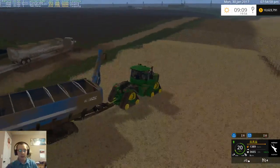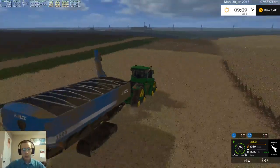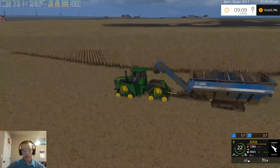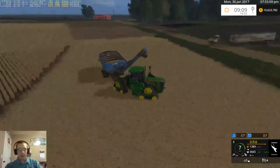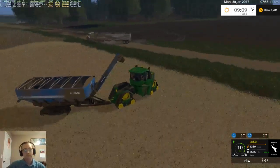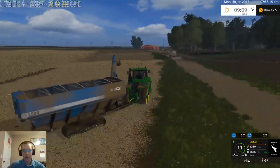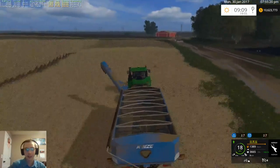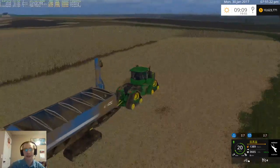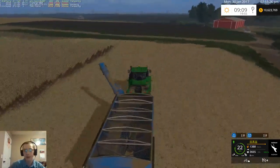We'll let the combine sit for a couple minutes - actually it's going to take him a minute to get there. We'll go ahead and unload these combines quick. We'll get a notification here in a moment that CoursePlay - that our truck is slipping because he's going to hit the mud and his tires are going to spin. But we know we'll get through it because we did.